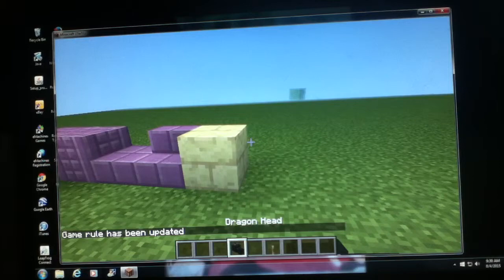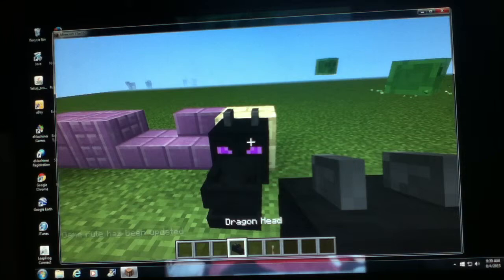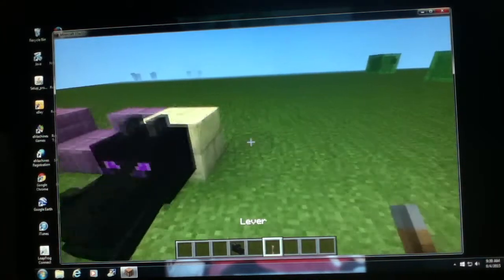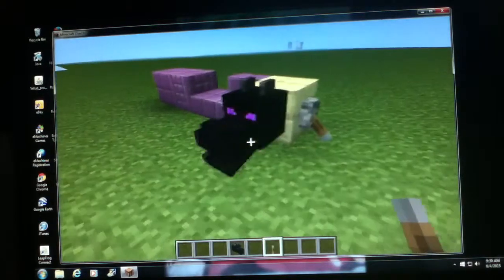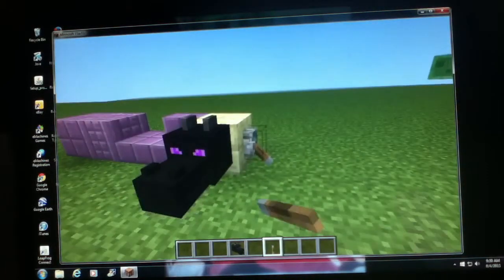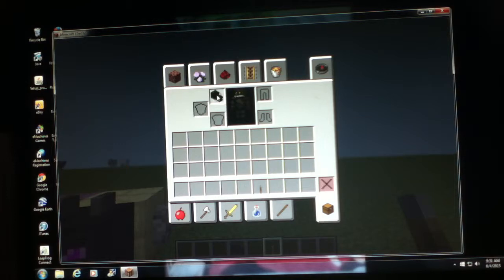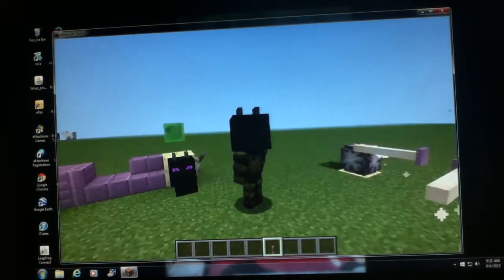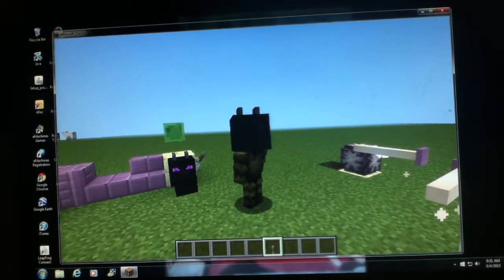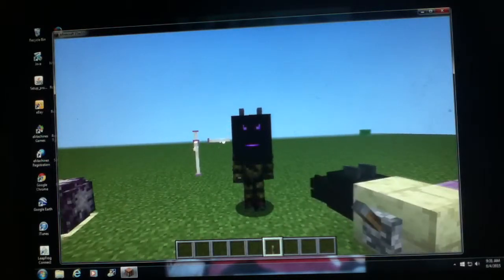Now the dragon head - you can actually get this from the ender dragon now, which you can't in this snapshot, but they're probably going to add it. And if you power it, the mouth moves, which is awesome. I actually found that out yesterday, which is kind of cool. Also of course, like any other mob head, you can also wear the dragon head. And when I walk, the mouth moves.